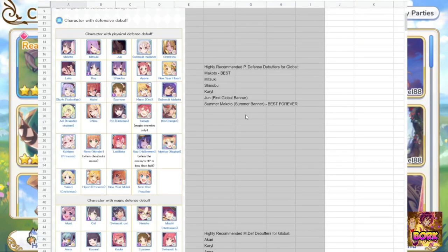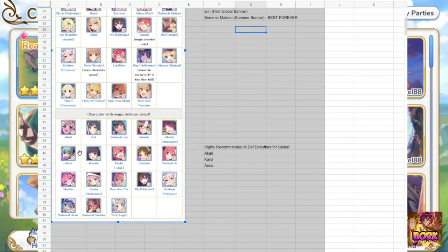Going to the Google spreadsheet as we always do, this is going to show you what the viable defense breakers are. The top three are Makoto, Mitsuki, and Jun — these are like the best ones. Don't look at Rei; she's probably better when she gets six-star and her unique equipment. Christina is coming down the road, and then we have Shinobu as well. So these four are the physical defense breakers, and over here you have the magic defense breakers, which is pretty much Akari and Karu. These are like the only two viable ones — you can technically use someone like Anna, but she dies too fast usually.